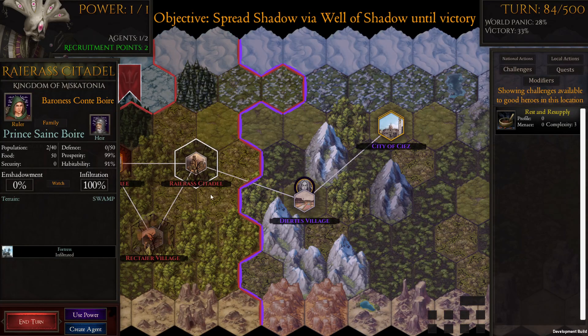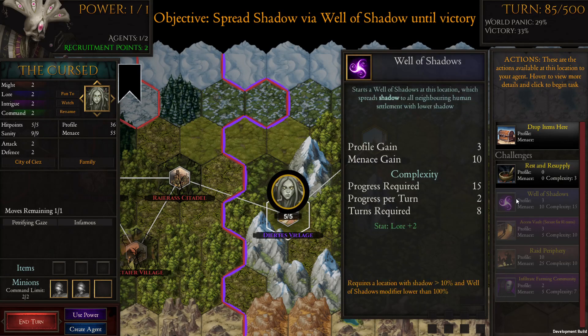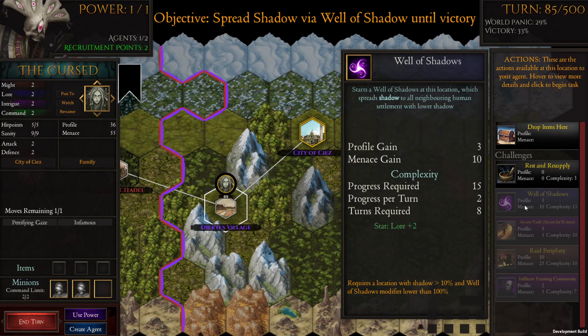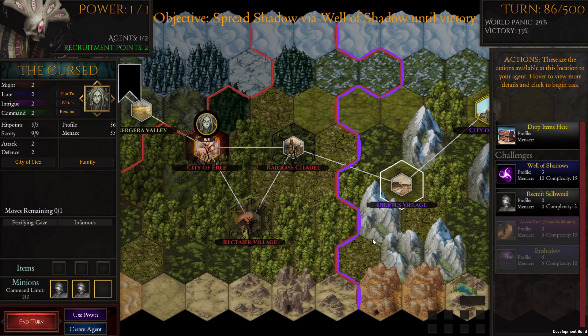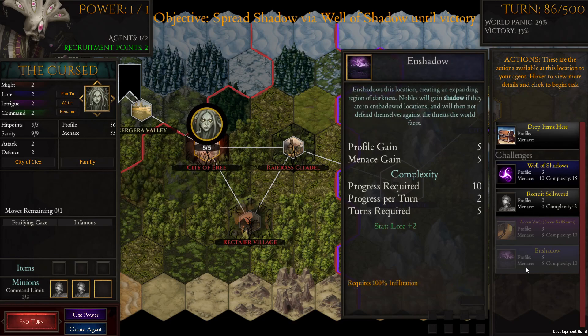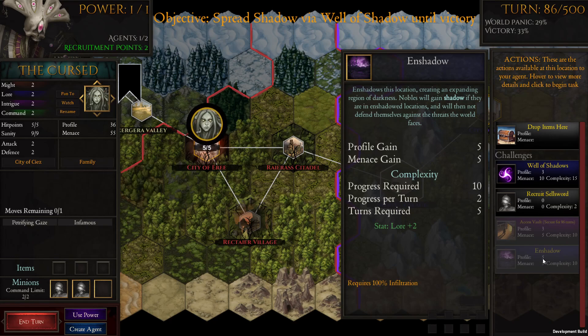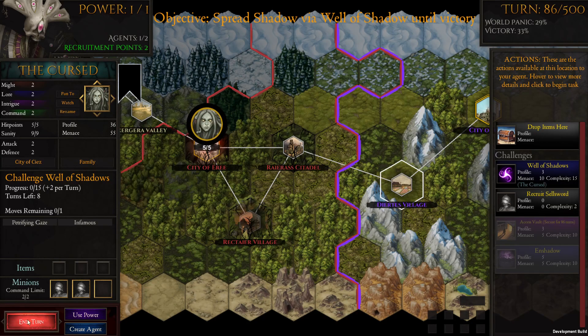We're not sure how to spread shadow yet — it requires a location with shadow. We enshadowed it but didn't make a well of shadows. 'Starts a well of shadow at this location which spreads shadows to all neighboring human settlements' — this is like getting our foot in the door. It also blinds people to what we're doing, creating a focal point from which shadow can spread. And the objective is now: spread shadow via well of shadow until victory.